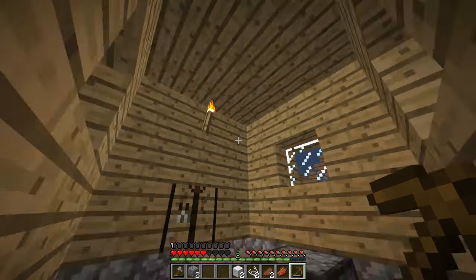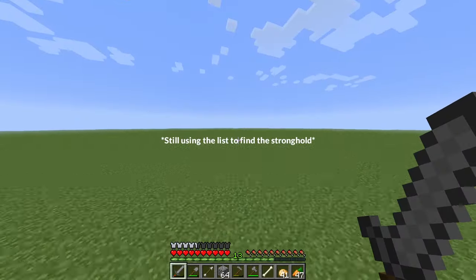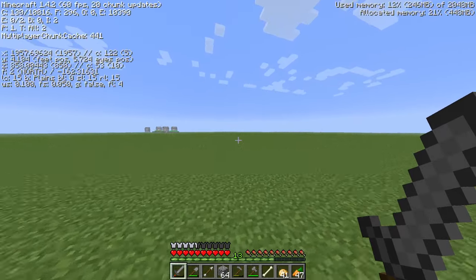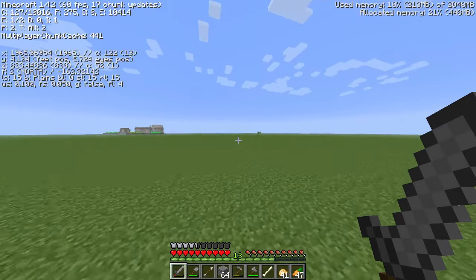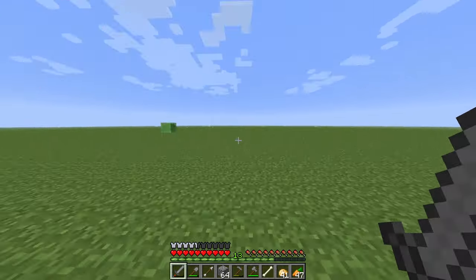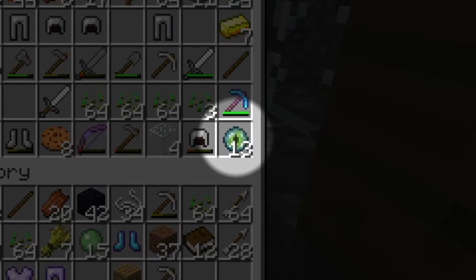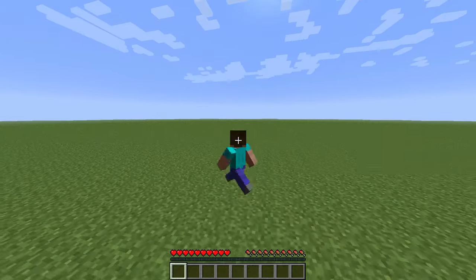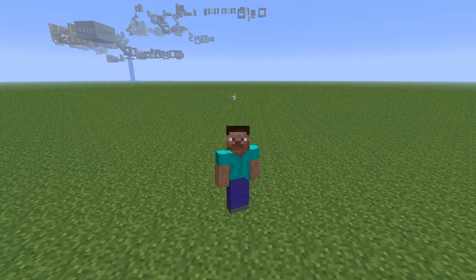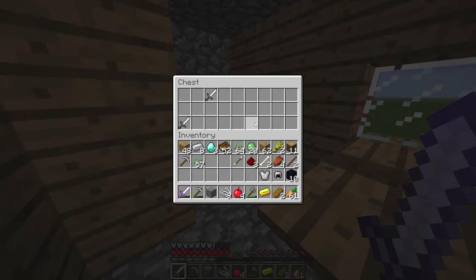My doubt comes from the fact that I had to adjust the default settings for strongholds to generate in the first place, and the fact that this version of Minecraft is so incredibly broken. We should see a stronghold somewhere around here. My suspicion was right — the stronghold should have spawned here somewhere but didn't. This meant I had to use an eye of ender to find the stronghold, since just walking around and praying I stumble across one has an incredibly low chance of working.